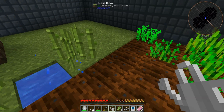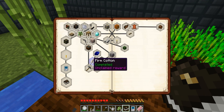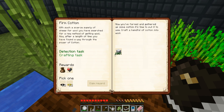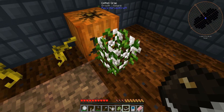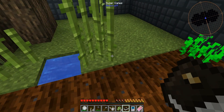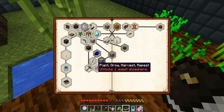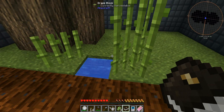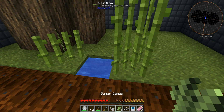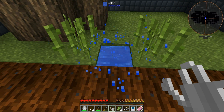Since bone meal doesn't work, let's pop into the book. The farm cotton quest is done - I basically just used a stack of bone meal on the cotton crops to get enough for six wool, and I have it on me so we can claim that. I'm going to go black carpet too. When I come back I can make a sleeping bag, which will give us beds, which means we can set our spawn.